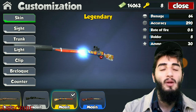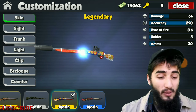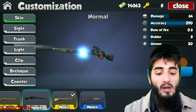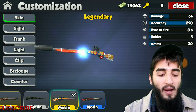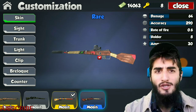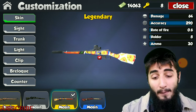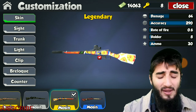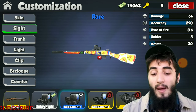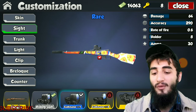Let's look at the customizations of this weapon. It has a total of three skins: we have the camo, the legendary, and then the rare. I don't know why it's placed like that — shouldn't the rare be before the legendary? So the legendary is the final skin, but it's not ordered that way. The legendary looks absolutely crazy — a lot of color combinations which I really like.